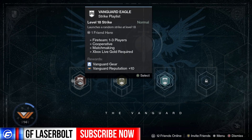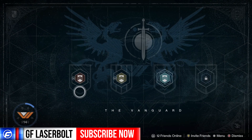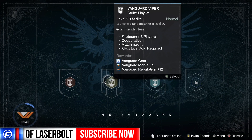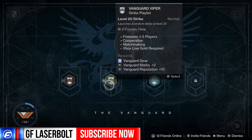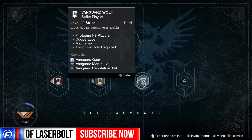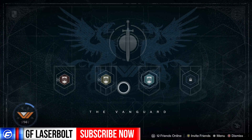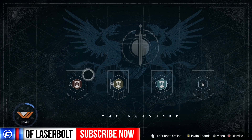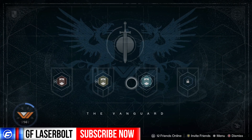Loop this over and over again — this is level 18 — until you're level 20, and then you'll have enough light gear. This one gives you vanguard marks and vanguard reputation, so if you play this over and over you'll get enough vanguard marks to purchase that other light gear. This one gives you three vanguard marks and also gear, so it's a win-win situation.